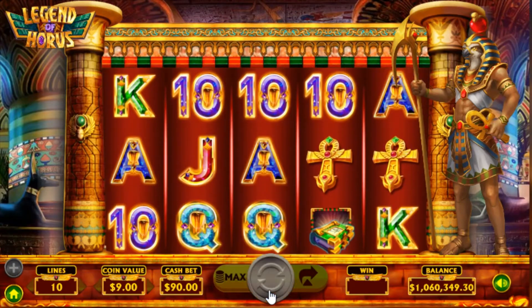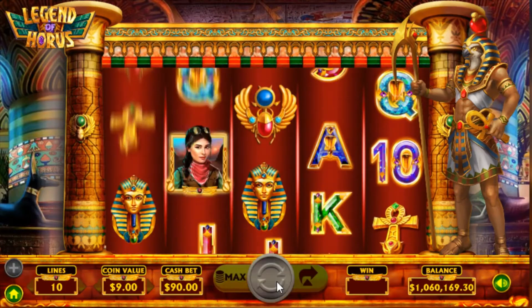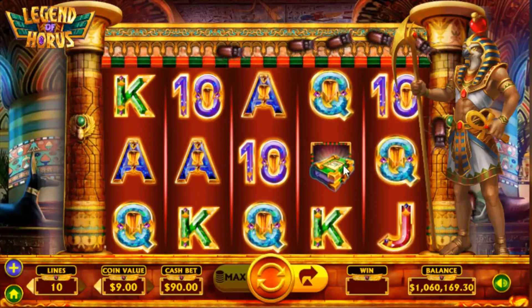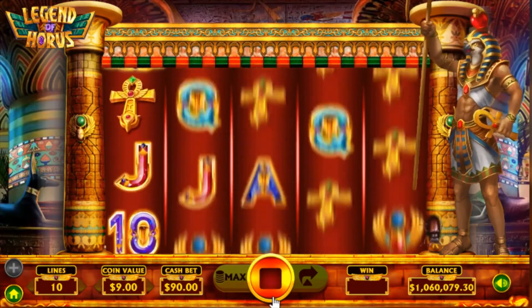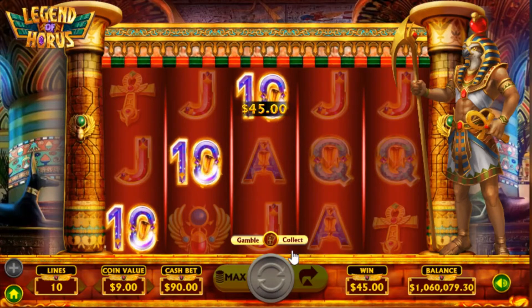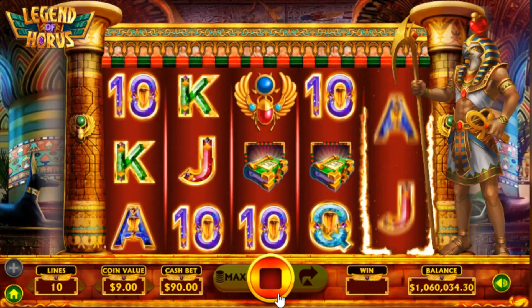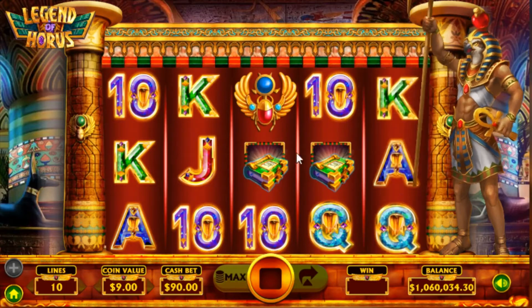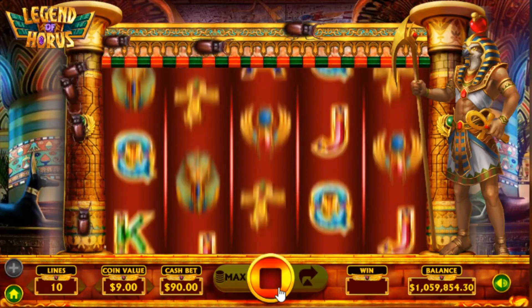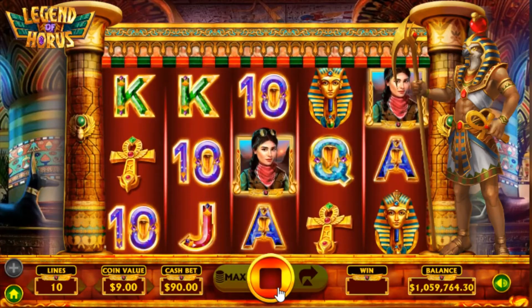I'm going to stop taking that gamble or I'll bust out my bankroll. It's also got an autoplay feature as well — you click on that button to the right of the spin button. Those scarabs — are they beetles? Whatever they are, they're making me itch. With the autoplay feature, tell it how many spins you want to play off and it'll play them all off for you. You need three of these book symbols — they're the scatter symbols — that's how you get the free spins feature. It's quite an impressive looking slot, I've got to admit.